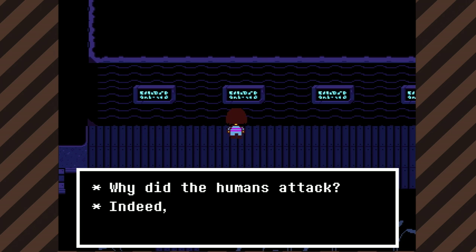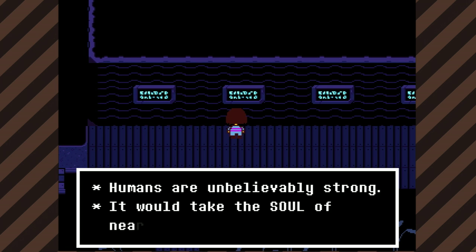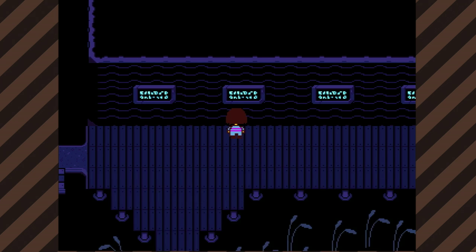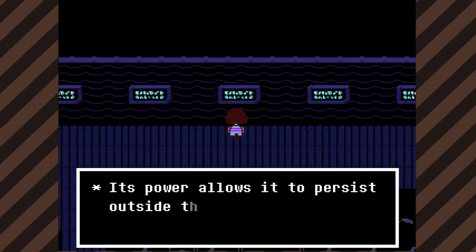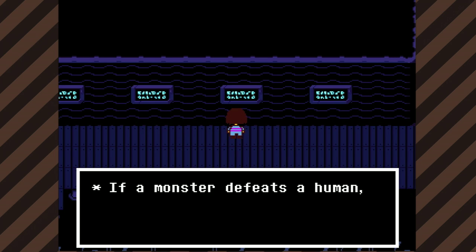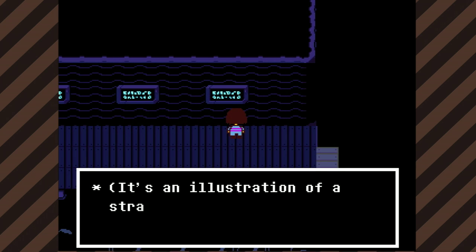Why did the humans attack? Indeed, it seemed that they had nothing to fear. Humans are unbelievably strong. It would take the soul of nearly every monster just to equal the power of a single human soul. Wow. But humans have one weakness. Ironically, it is the strength of their soul. Its power allows it to persist outside the body after death. If a monster beats a human, they can take its soul — a monster with a human soul, a horrible beast with unfathomable power. I feel like we're going to encounter those at some point. It's an illustration of a strange creature. There's something very unsettling about this drawing.